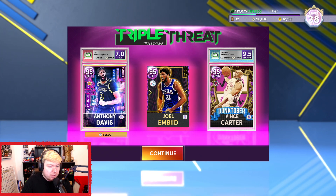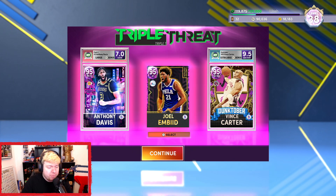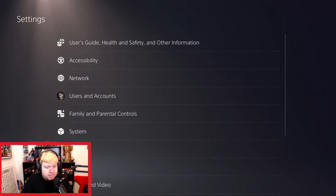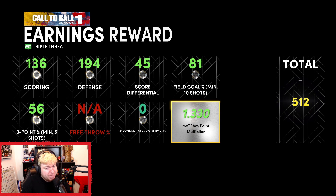One thing I'd recommend — just because it looks nice and it adds up — is actually grading your cards. You can see Vince has an extra large bonus at 9.5; I got very lucky with him. Even a pink diamond at a 7 gets a large bonus. The MT point multiplier does add up. It starts at like 1.25, so you may as well just grade your card. It does cost a little bit upfront but you get it back in the long run, especially if you play this game quite a lot.